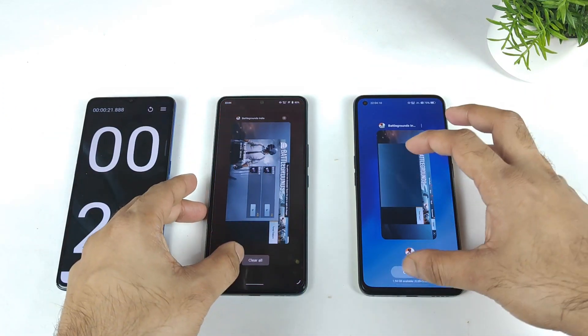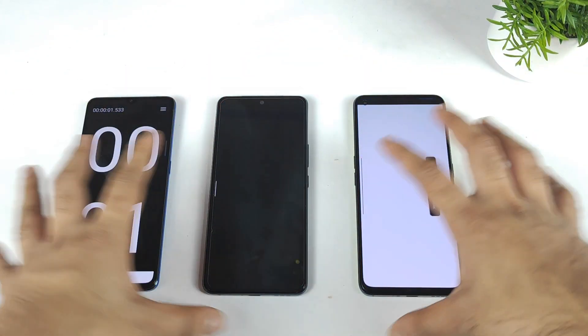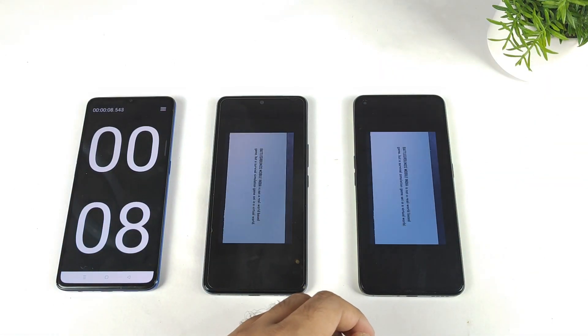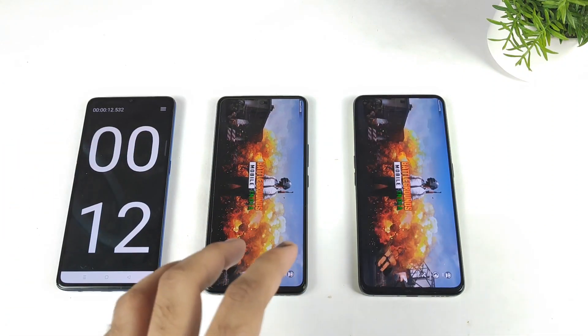The iQOO 7 opened in 17 seconds, and the Realme GT Neo 2 took around 21 to 22 seconds. So again, the iQOO 7 did win, even after the recent update. After this test, I'll try using GT mode to see if it provides any improvement in the Realme GT Neo 2. Every time we get a software update, this kind of speed can be impacted a lot.